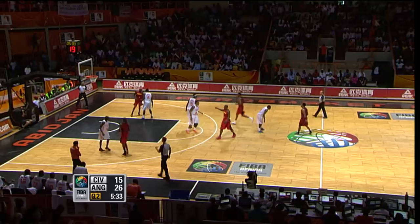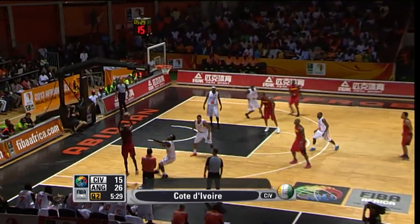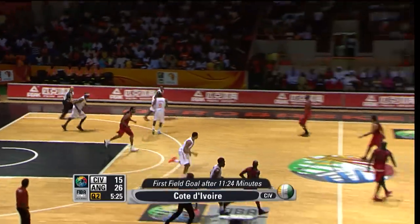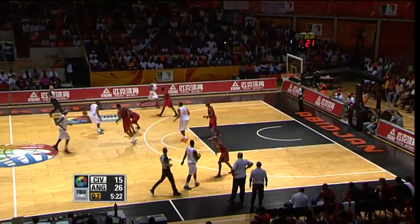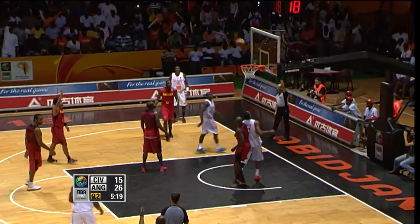The first basket for the Ivory Coast in a long, long time. I think that's where the weakness defensively is for Angola — Costa on dribble penetration. And with Diabate, he's got to attack him. So now, is there a chink in the armor of the Angolans? The shot from Almeida goes over the basket completely. Is Costa getting beat on the dribble again?